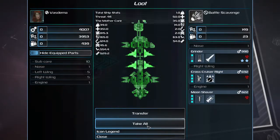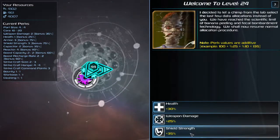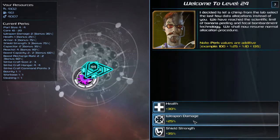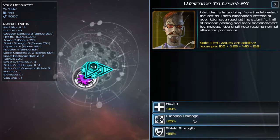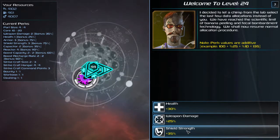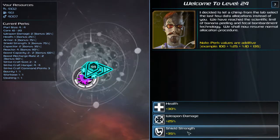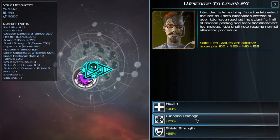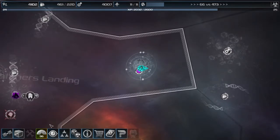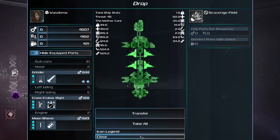Let's take all these bits. Health, weapon damage, or shield strength. Since I am a carrier and I can sit back, I could probably take weapon damage. Then again, it's that initial crush of battle when all the strike craft come at you and you end up close to the enemy mothership half the time. Shield strength might help me survive that, but weapon damage will help me finish battles quicker. Weapon damage — I'll probably regret that momentarily. We're going to transfer all this into space and disinfect with goons.